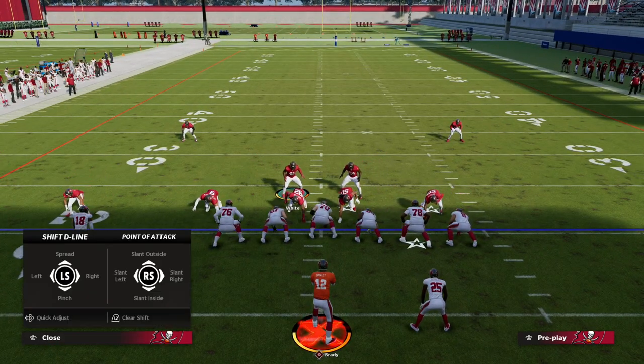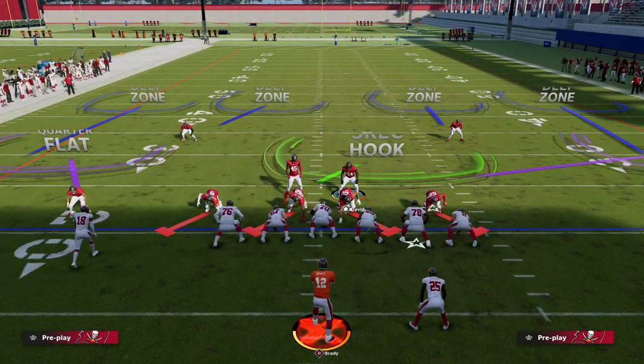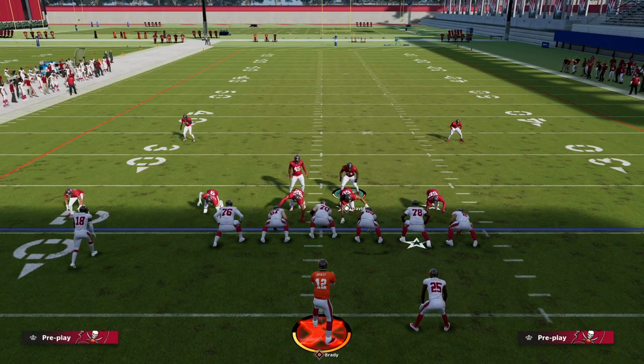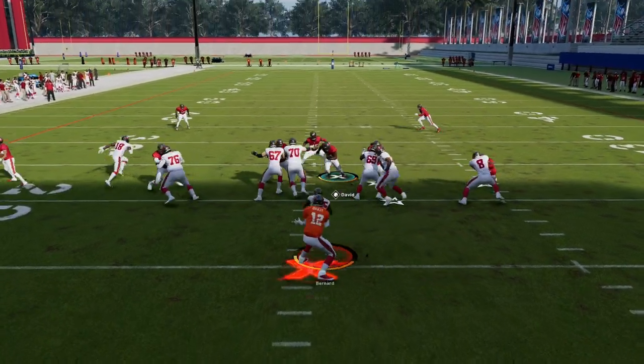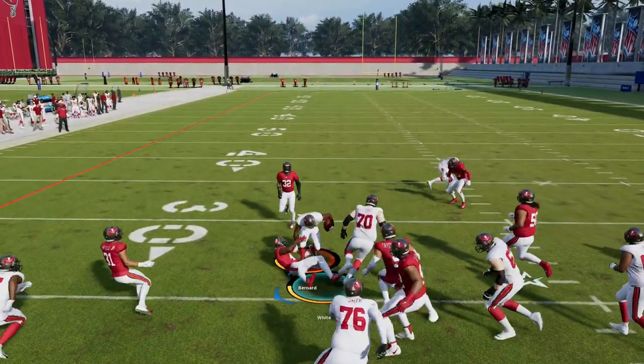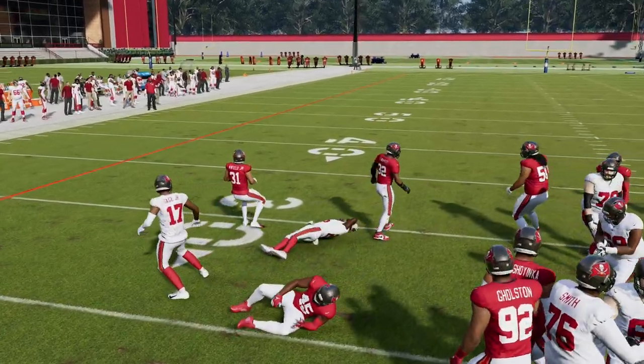What we're going to do is pinch our defensive line, crash our defensive line out, and then with your user you want to stand a little bit more to the right and backed off. If you wait just a split second, you'll be able to shoot inside.